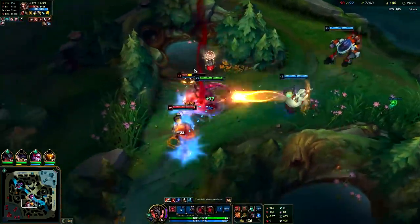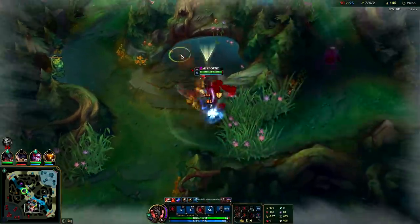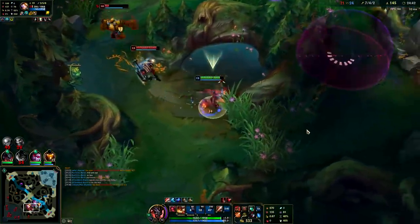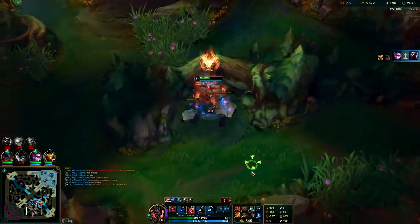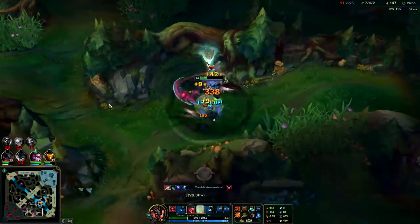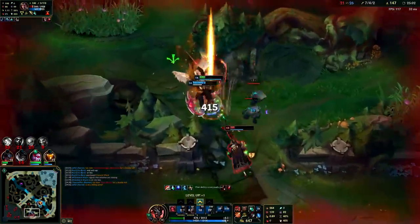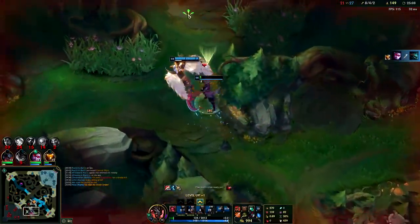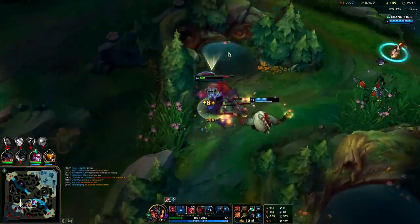He autoed me so that made it very easy — I held on to make sure he didn't Flash. I lined up with the wall since he was lined up — I can use W. He had nowhere to juke. Auto, Q, W — get them off. Darius came so I kind of just want to get away. You can just use the walls to kite him around. Darius is all about getting stacks and bursting. Whenever you're fighting Darius in a 1v1, save your Q until after he uses his Q — that way he doesn't hit you with the tip of it. If you let someone hit you with the tip of Darius's Q, you're done.